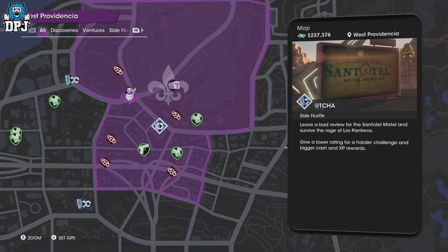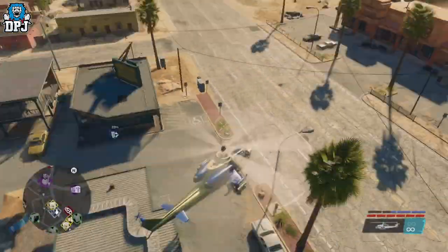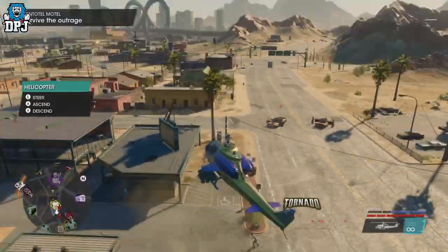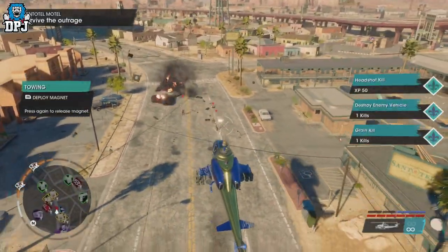Leave a one-star rating — you want to do this on the hardest difficulty. Leave that one-star rating and take out all the enemies. If you've got an attack helicopter it just makes things a lot easier, as you can see me doing.